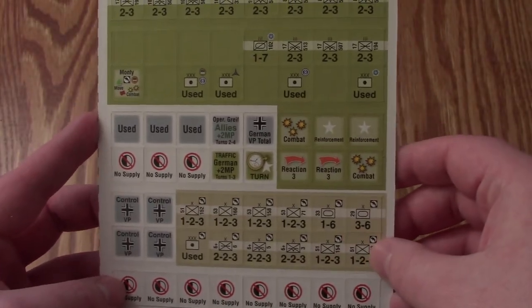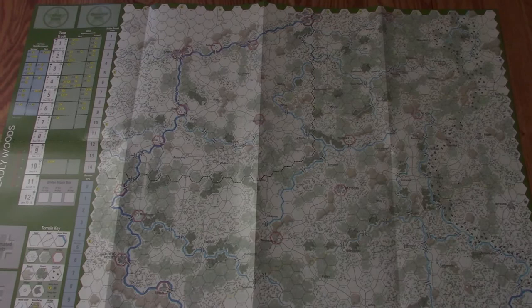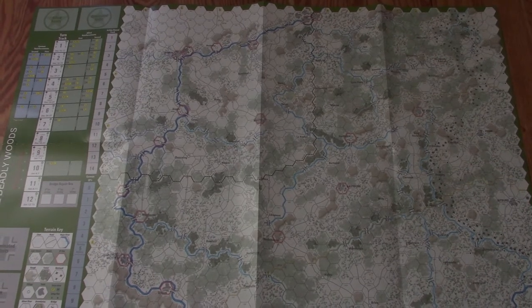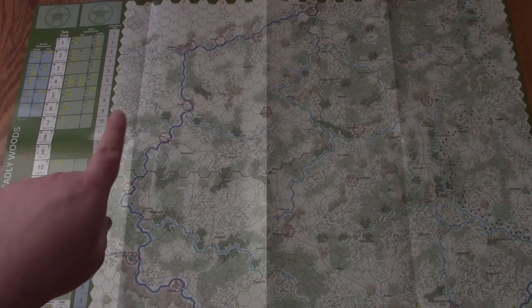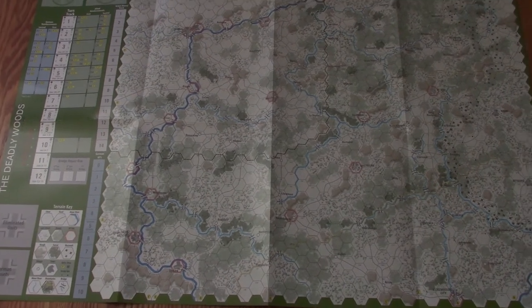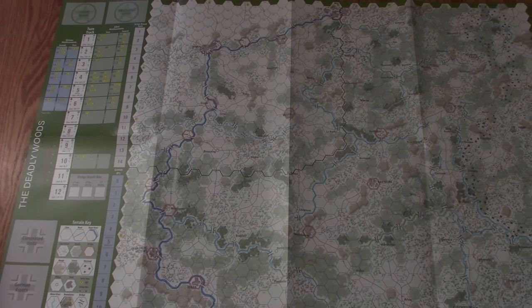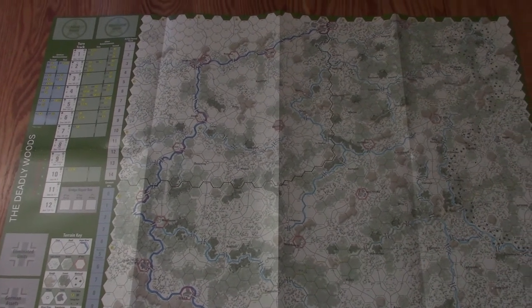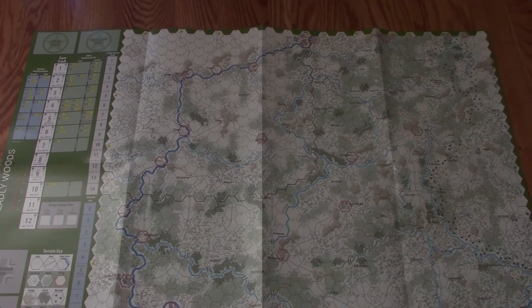And 30 Corps. So now let's take a look at the fun stuff — the map. Along the left you can see status markers: information track, asset counters, turn record track, reinforcement schedule, terrain key, victory point schedule, and action round track. Tons of information there.